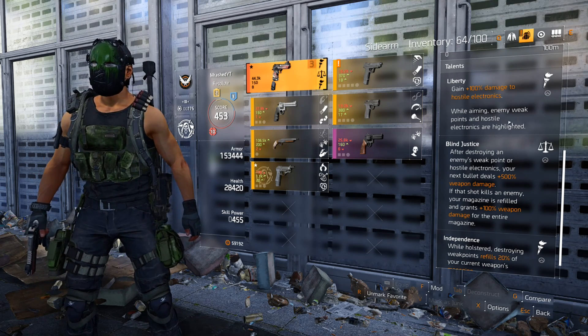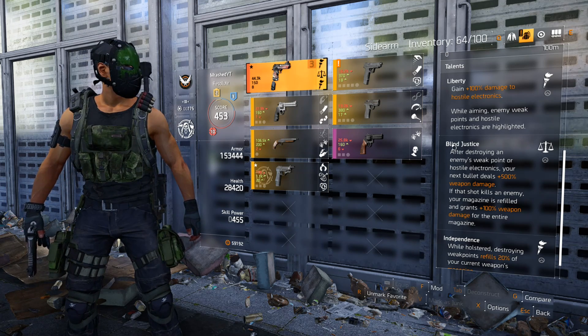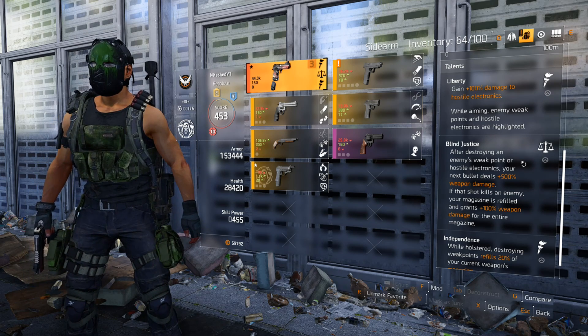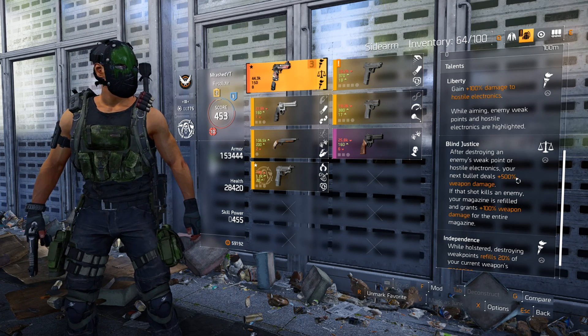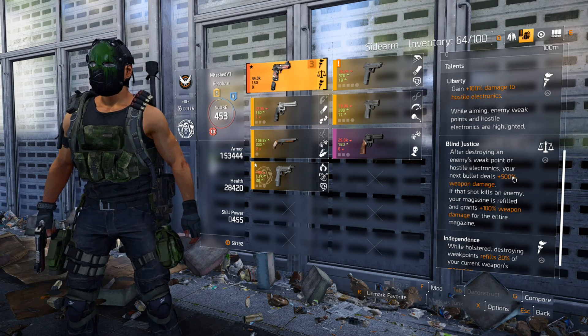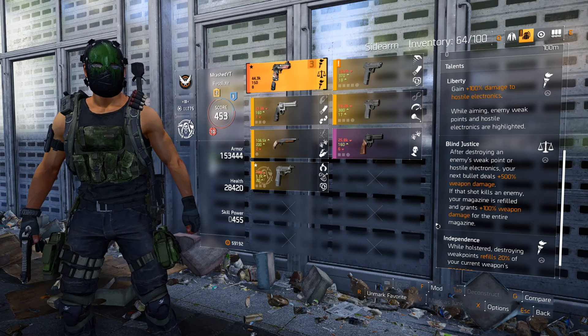However, the next perk — Blind Justice — after destroying a weak point, your next bullet deals 500% weapon damage. That's a lot of damage; you can hit like 400k with this thing easy if it's a crit. And if that shot kills an enemy, your magazine is then refilled and grants 100% weapon damage for the entire magazine.